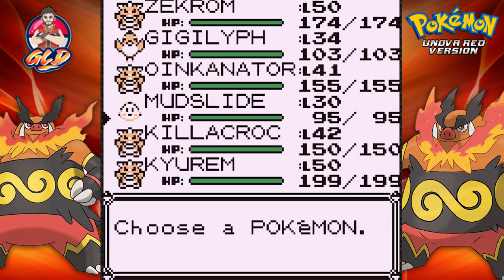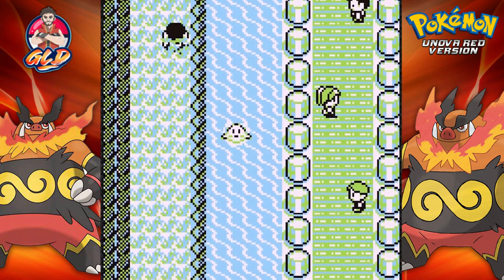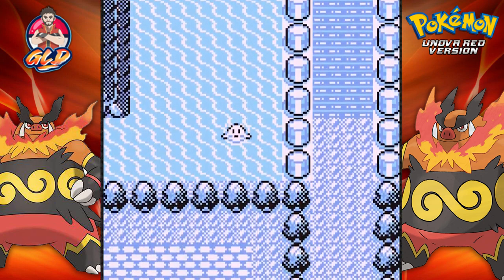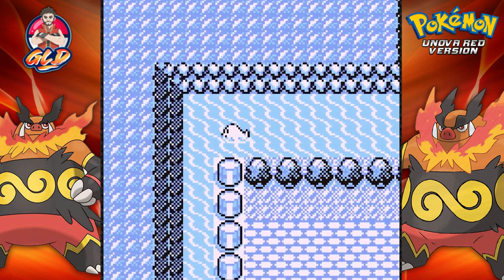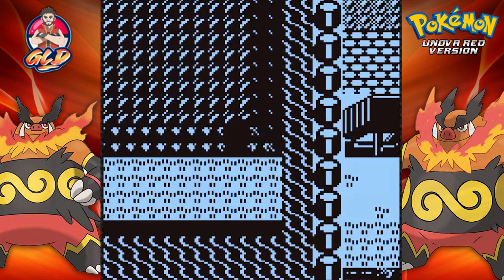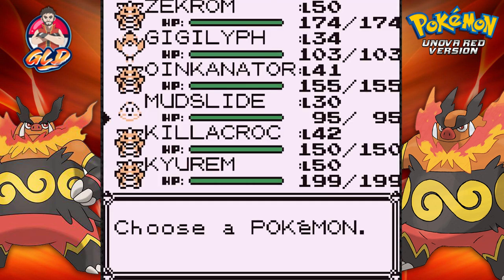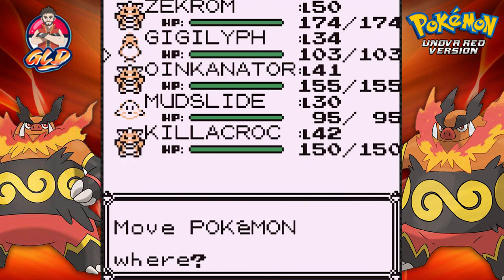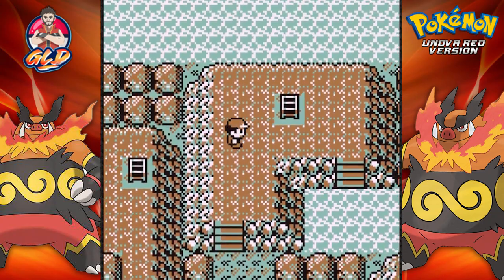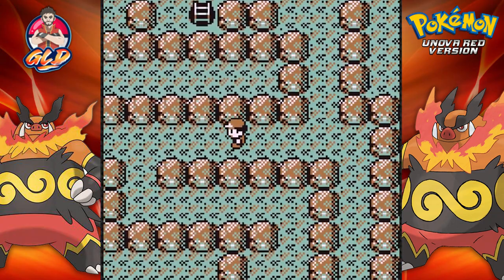We did bring Kyurem just for this occasion because more than likely we're gonna be seeing some Pokemon at like level 50, 60, or above. Here it is, going into the Cerulean Cave right here. We'll keep these two Pokemon just in case, and along the way we're gonna try and get ourselves some items.